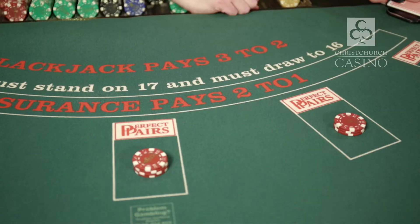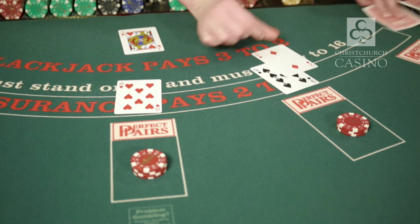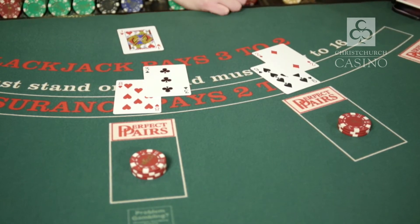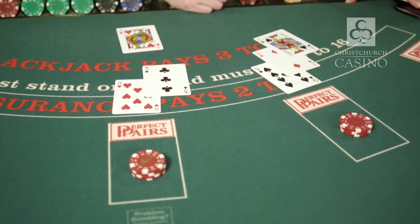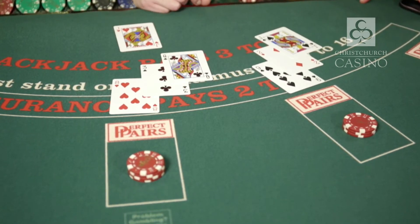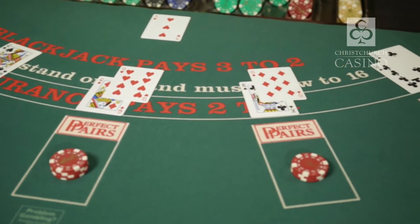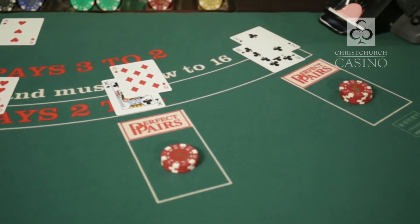Blackjack is the best hand. Any 3 or more cards that total 21 form the next highest hand — for example, a 9 plus a 2 plus a picture card, or an 8 plus a 3 plus a picture card. After this, totals work their way down from 20 to 12. 12 is the minimum total a player can stand on, but remember this total can still win.